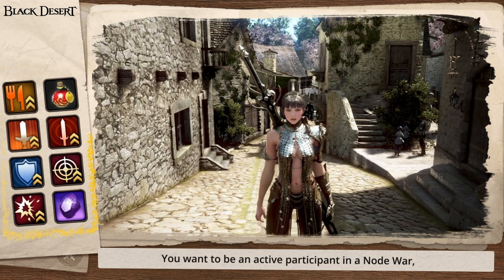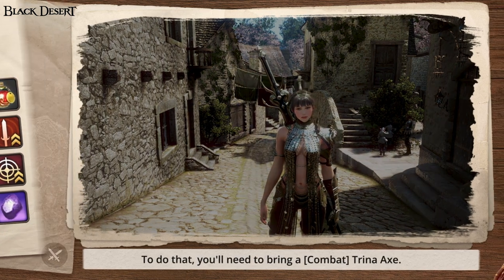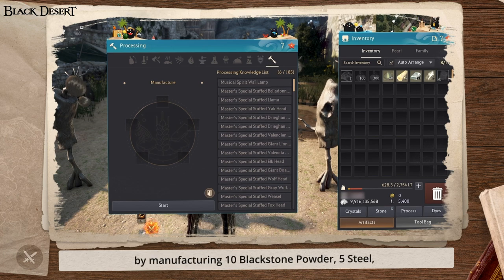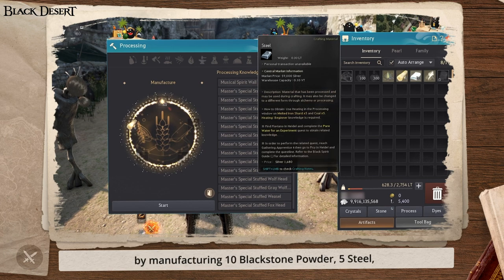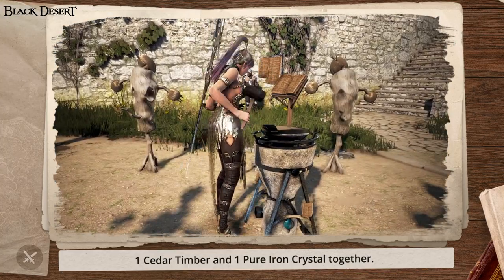You want to be an active participant in the Node War, more than just killing enemies. To do that, you'll need to bring a combat trina axe. Many guilds have an enhancement requirement for the trina axe, so make sure you have the right level. You can make a base combat trina axe by manufacturing 10 blackstone powder, 5 steel, 1 cedar timber, and 1 pure iron crystal together.